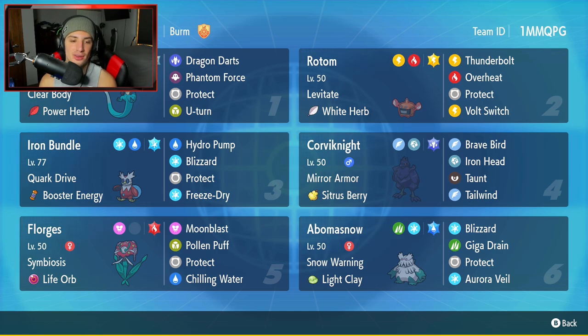Third Pokemon is Iron Bundle — Iron Bee, Iron Delibird, whatever you want to call it. This Pokemon is amazing in Series 2. It has Quark Drive and Booster Energy as its item, with Hydro Pump, Blizzard, Protect, and Freeze-Dry. Loving this moveset, especially when paired with Abomasnow. We can pop Snow Warning and have Blizzard hit 100% of the time.